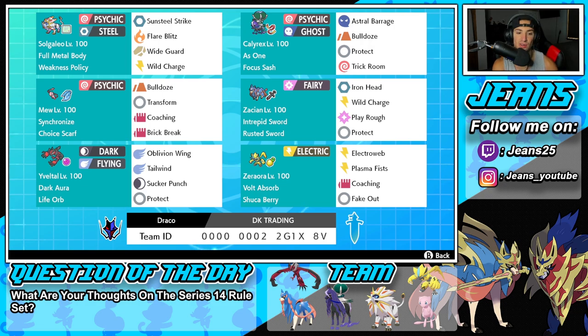Bottom left hand corner is going to be Yveltal, and Yveltal is really good in Dynamax especially because this one has the Life Orb. It's got Dark Aura as its ability. The moveset is fairly straightforward with Oblivion Wing, Tailwind, Sucker Punch and Protect.